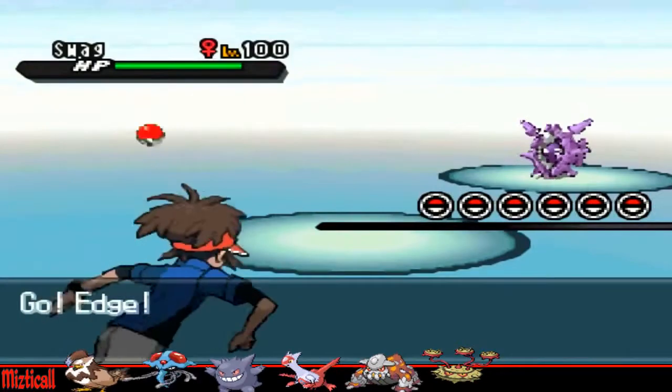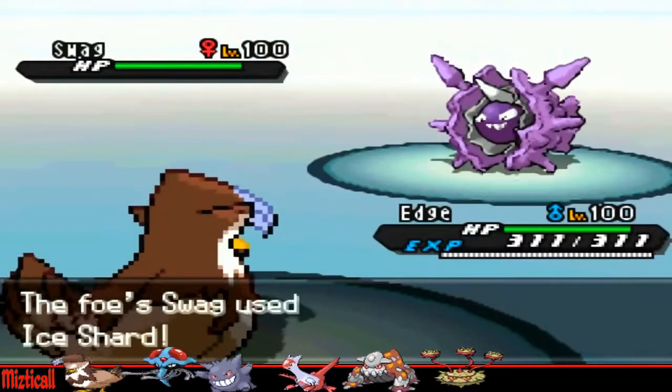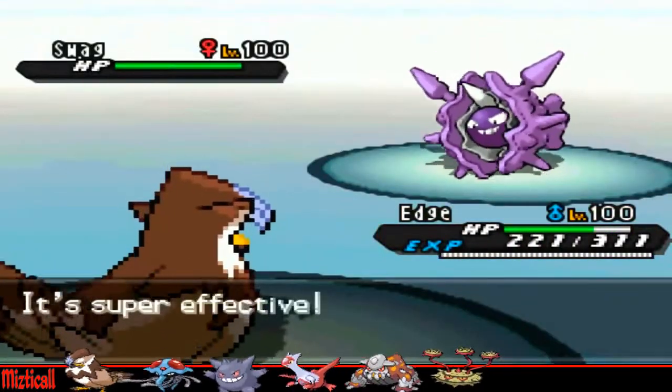He leads off with his Cloyster, and I lead off with my Staraptor, and I decided I don't want this thing to set up. I'm just going to go straight for Close Combat, try and do as much damage as I possibly can, because I'm pretty sure if he sets up he'll be at only plus one instead of plus two, so Ferrothorn can take any hit from that.